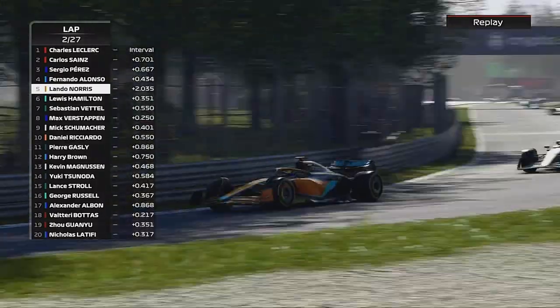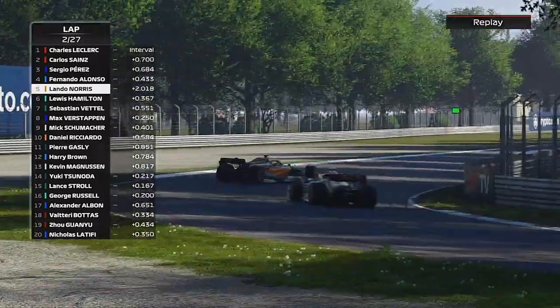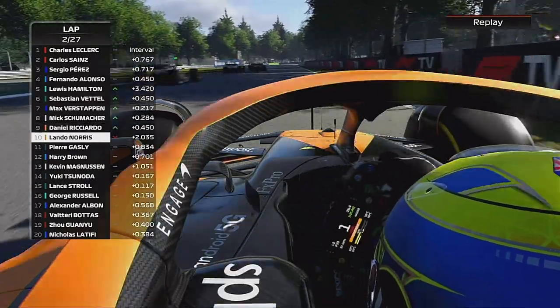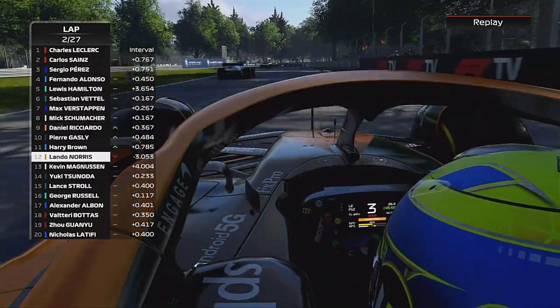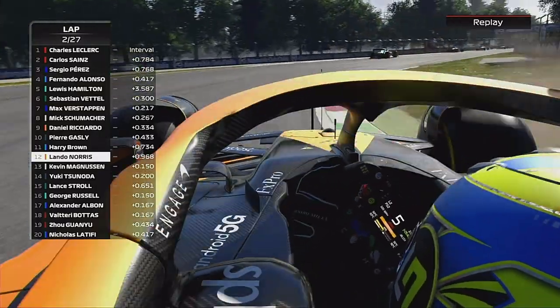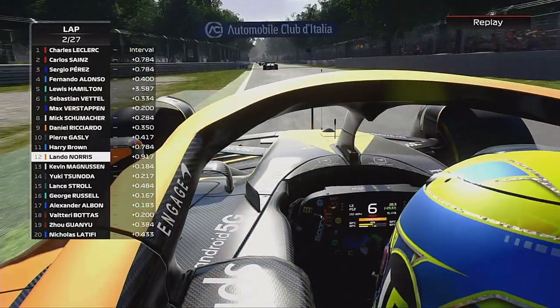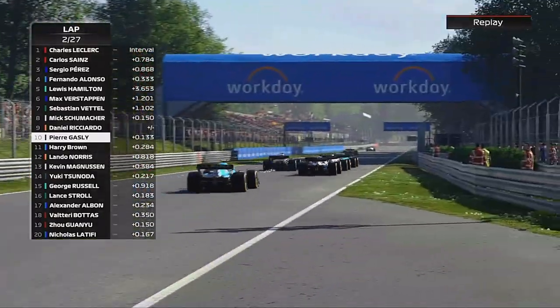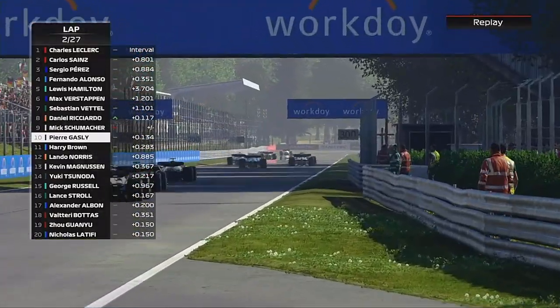Now through the Lesmos we go. This is Lando Norris, who was in a great position, but he's dropped it at the first Lesmo — a beautiful pirouette, 10 out of 10, but not what he wanted. It's Gasly now on the back of me.